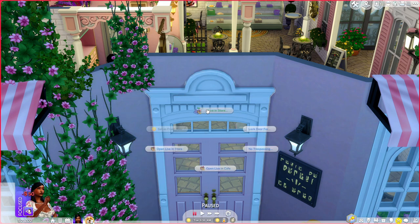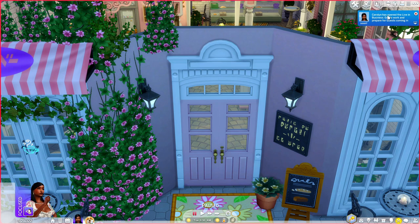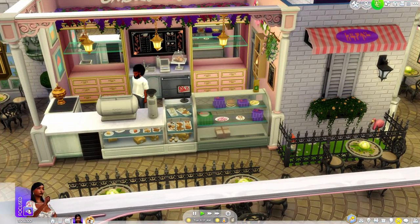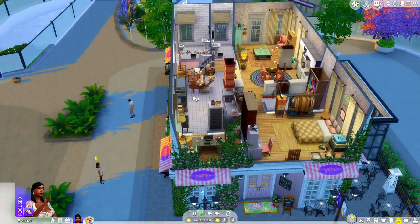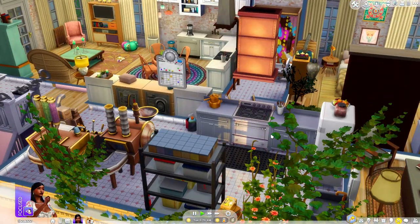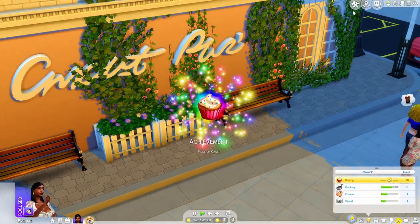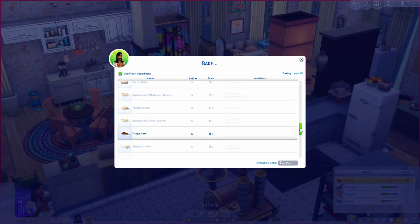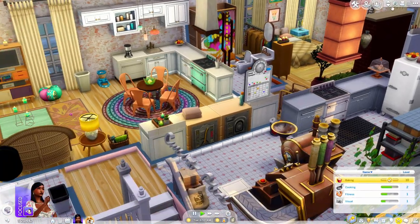We're going to do the short-term web campaign just to get a little more fame out there, and we're going to mark up the prices to 50%. Then we open the cafe and it says 'Caroline has opened the live-in business — get to work and prepare for guests coming in soon.' While the barista is working downstairs, we're going to go upstairs and bake more things to sell down there. You can have it open as long as you want and people in your town will just come and get your stuff.